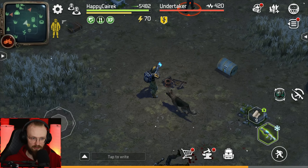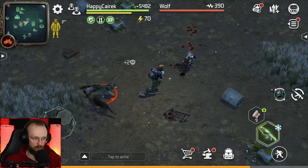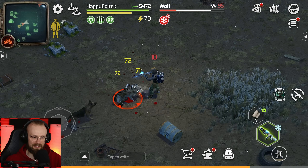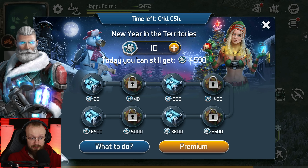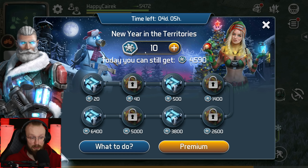Here we get two of those points. Let's deal with the undertaker — we're still gonna get two points. Let's find a bigger enemy and see how many points we can get. We still get two points from another undertaker. In this new year in the Territories event, we can get 4,600 points per day. We've already gotten 10 points, and for 20 points we'll be able to get this chest. Then for 500 points we can get another chest, so I'll try to get 500 points today.